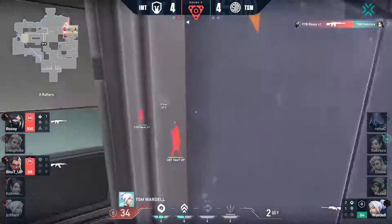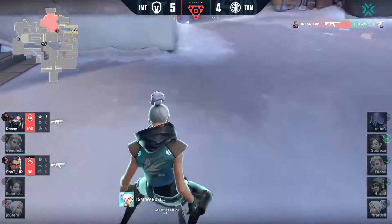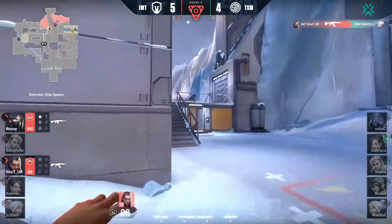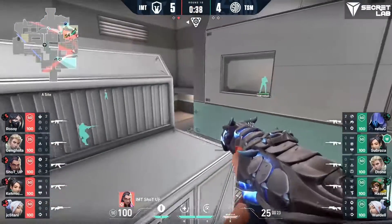Wardell is now the last player standing, and he's kind of stuck on site — realizes it, tries to get out of there, goes through the updraft and the dash. They're going to push and take out the AWP, and it will not be brought into the next round. The spike will be planted momentarily.